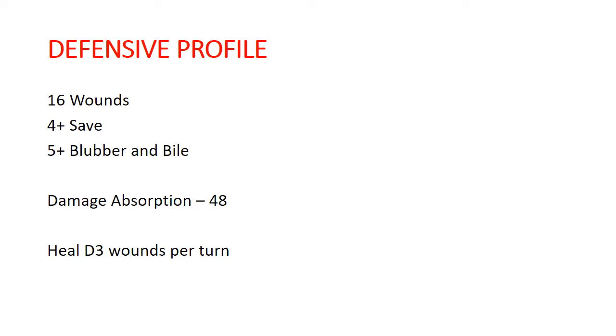Taking a quick look at the defensive profile on these, since they're all the same: 16 wounds, four-up save, and five-up Blubber and Bile save. Your damage absorption is 48 — assuming no rend and no mortal wounds, enemy units are going to have to do an average of 48 wounds to your Great Unclean One in order to kill this 16-wound model. And if they don't do it in one turn, it gets even more because you're healing D3 wounds per turn. That is a really tough-to-move object — pretty darn hard.